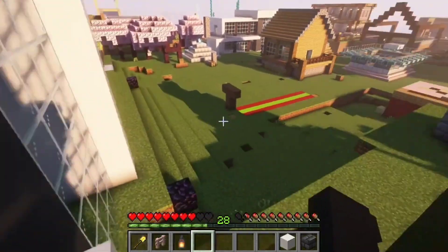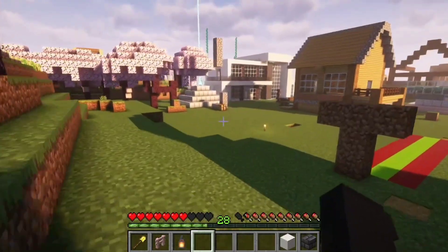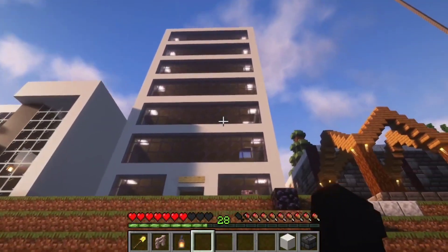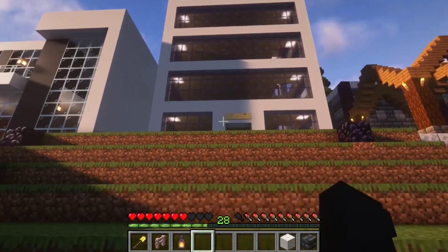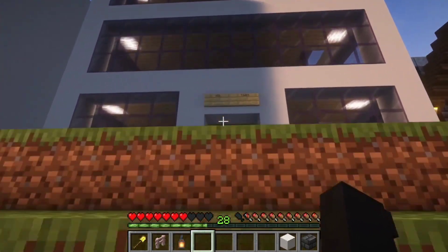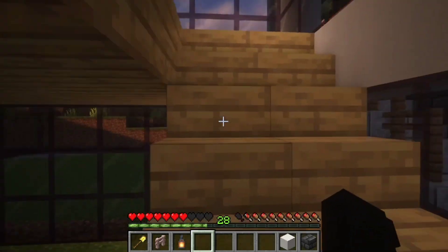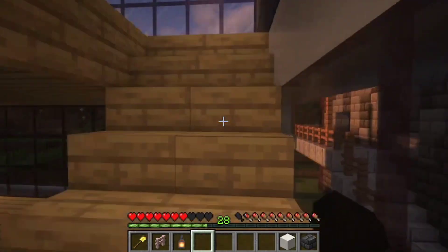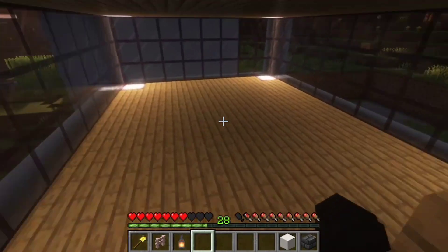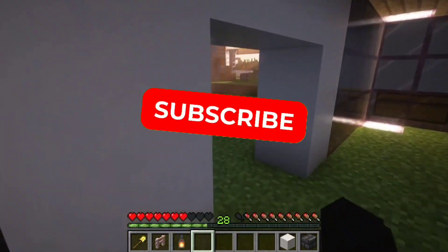Now I am going to show you our new builds in the SMP. You can see this house — it is also new. There is also a tower here. If you want to live here and take a flat, we will give it. The flat is going to be ten thousand dollars. There are a total of seven floors, so if you have the money you can easily survive here.